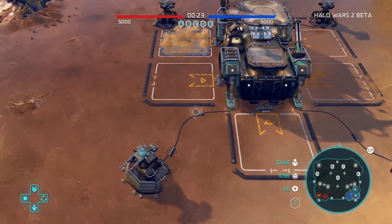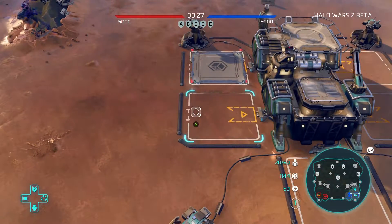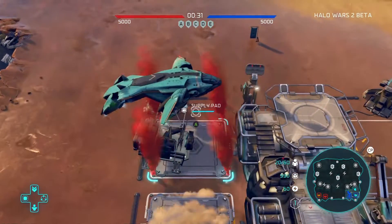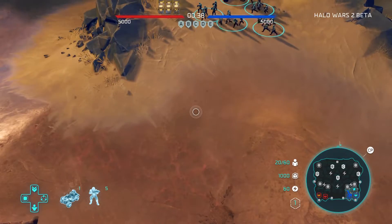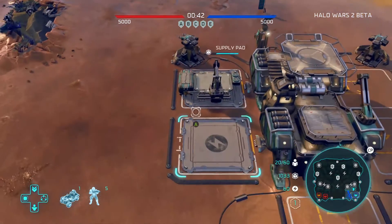So I'm going to build a supply pad first. Bottom right-hand corner you'll see all your resources, which is the boxes — that's nothing new. The one below that, however, is a power rating, which is new, and it also acts like resources. You need to have both those things to build some troops. The bigger the troop, the more expensive the troop, basically.